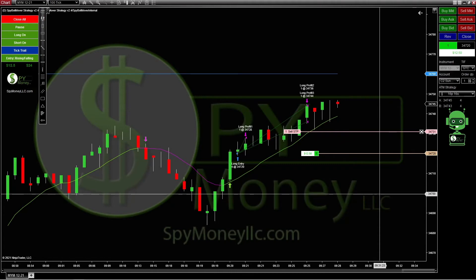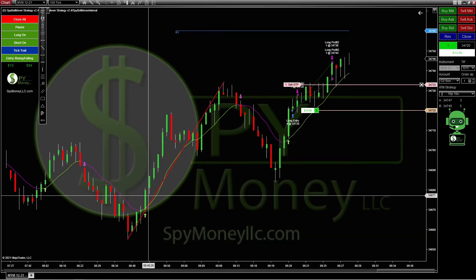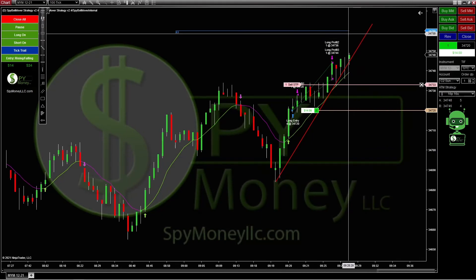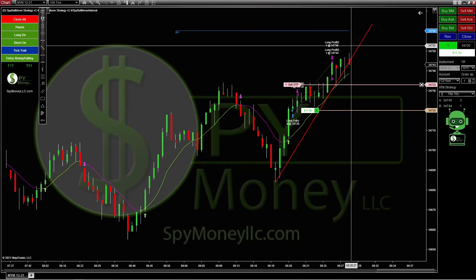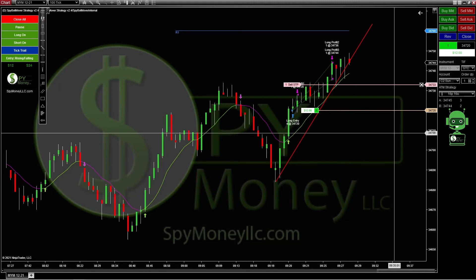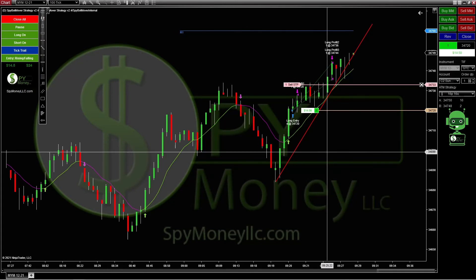This one looks like if we do a two-leg on this, it's probably going to go up to about right there. So we're going to leave it up there and see what happens. Once we get up to this resistance, that's really a good time to just go ahead and close out the trade. You'll probably make more money if you take the profit there and then just wait on the next signal. These pivot points are very, very strong.